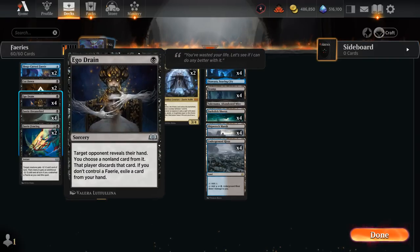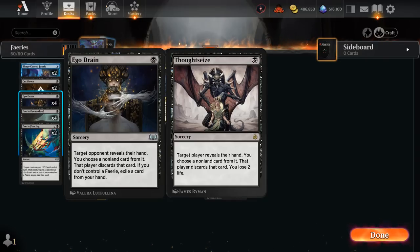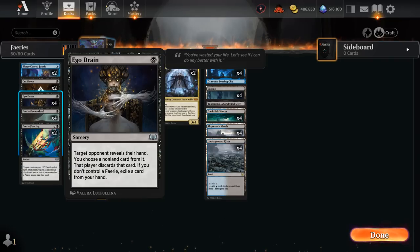Those Fairy payoff cards include Ego Drain, a one-mana sorcery: the opponent reveals their hand, we choose a non-land card, and they discard it. It's like a Thoughtseize without losing two life, but if we don't control a Fairy we have to exile a card from our own hand. So we're unlikely to play Ego Drain on turn one — we want to wait until we have a Fairy on the battlefield.